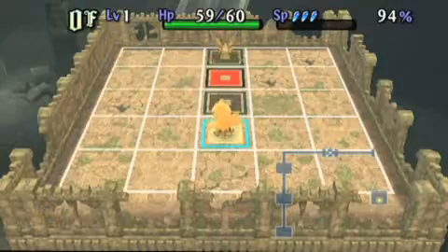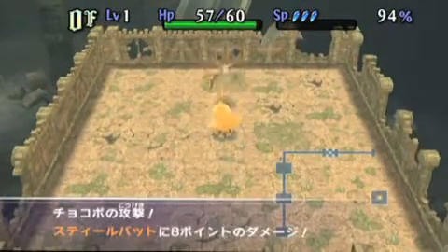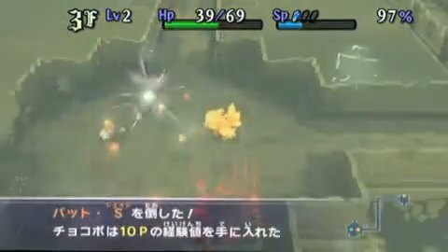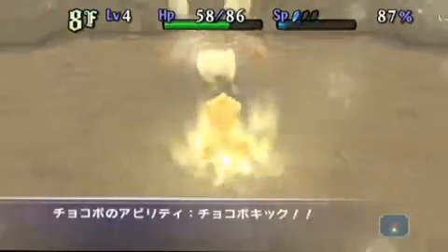Enemies move in an active, turn-based fashion, making a move for every step you take. Once the enemy is engaged, you can perform standard attacks with the press of a button, or head into the menu to use special skills or items.